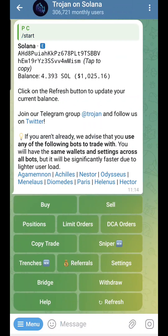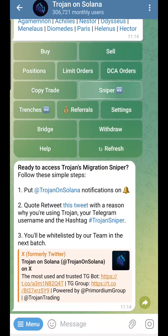Going back to start, you have two new options. First, you have Sniper — Sniper allows you to really snipe tokens. To access it and get whitelisted by the team, you have to go on Twitter and retweet a particular tweet with 'Trojan Sniper.'